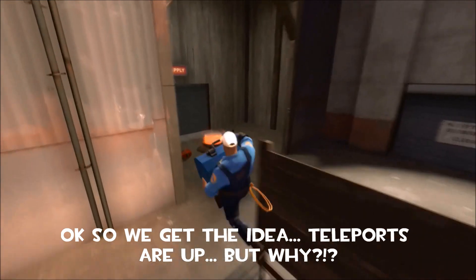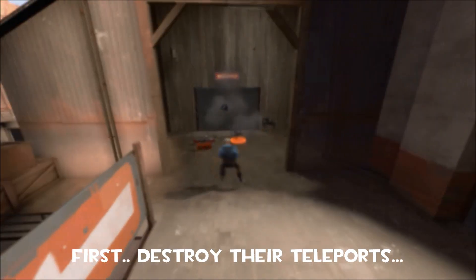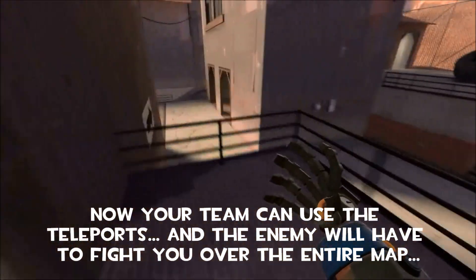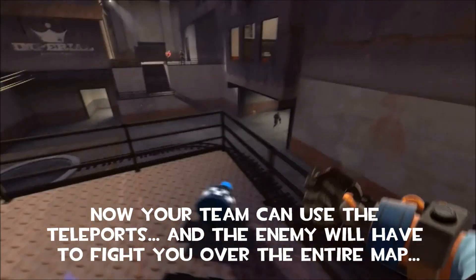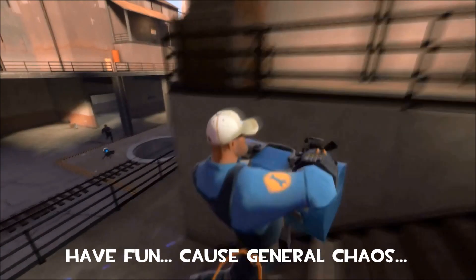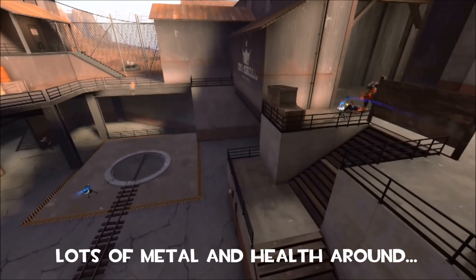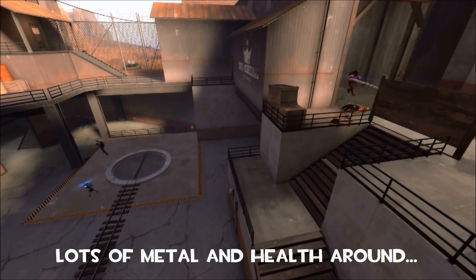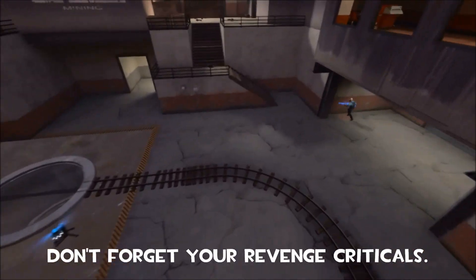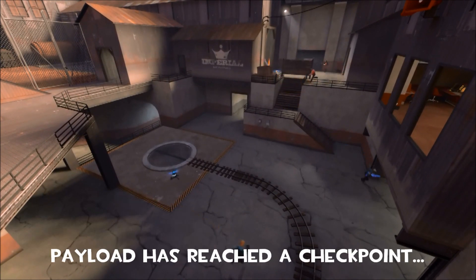So we've got the teleporters up — why are we doing this? The first thing you want to do is take out the enemy teleporters. We're going to try and spread the enemy over the entire map. Our team can use the teleporters and get out here, right into their back line, and we can bring the fight to them. While they're fighting us the payload is going to be free to roll with little or no resistance. Make the enemy fight over the entire map. There's lots of health and metal here so you can keep out your mini sentries, and we've got revenge criticals going on.